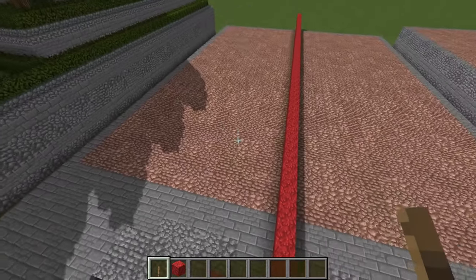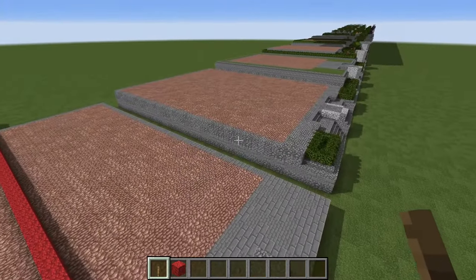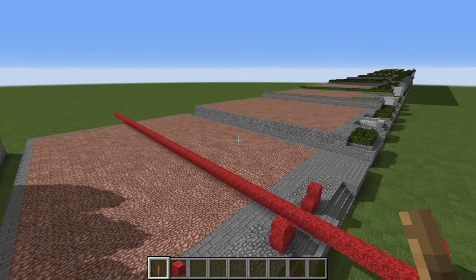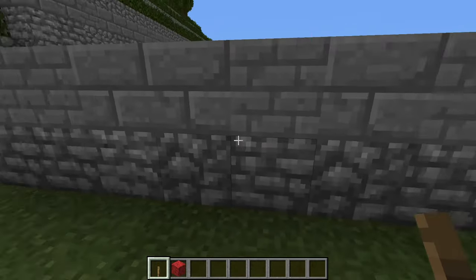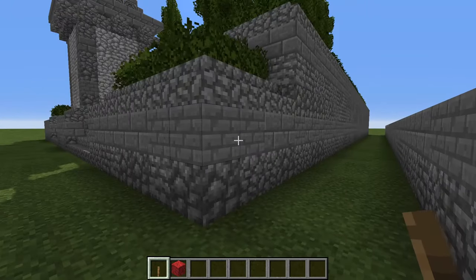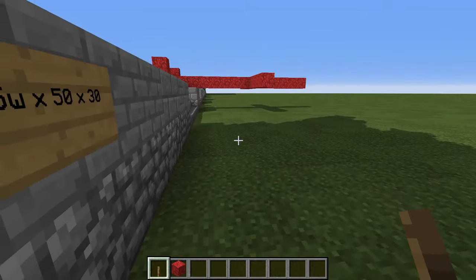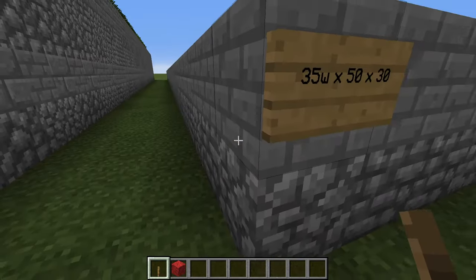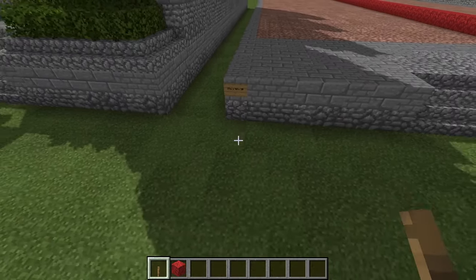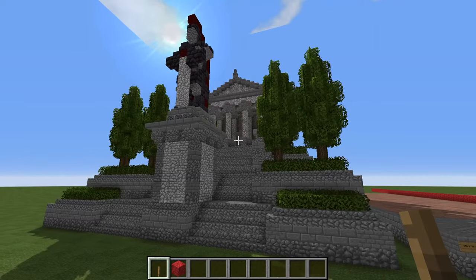If you do want to fill the podium in for some reason, you'll need about 11,000 blocks of filler material. The base of the podium is going to be 35 blocks wide, 50 blocks long, and the temple in total from bottom to top is 30 blocks tall.